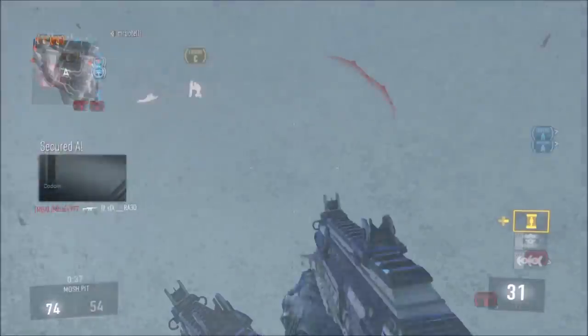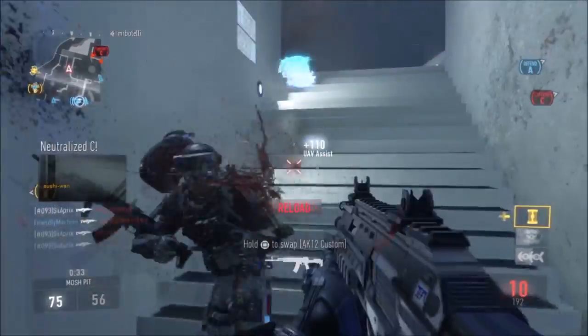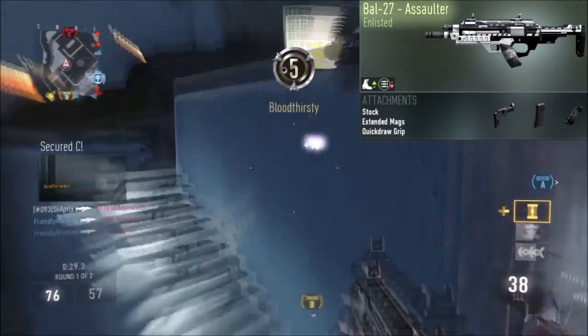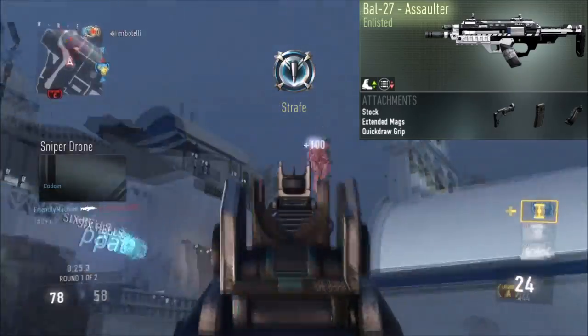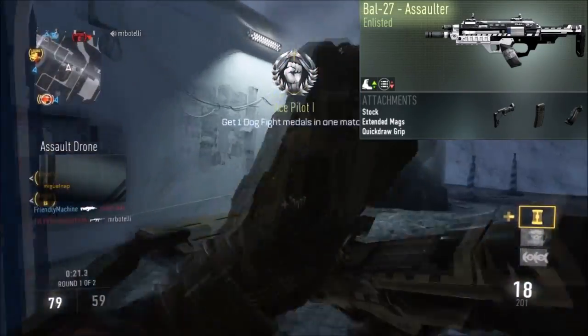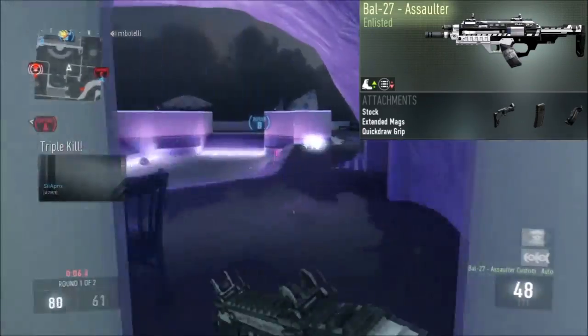So today what we're going to be looking at is the BAL 27. If you can see on your screen right now, it is the BAL Assaulter — the enlisted variant. I know there's like the Carbon and stuff like that, which is also a very good variant, so if you have any variants like the Carbon or the Assaulter, I suggest using them for this class. On screen today we have got the BAL 27 Assaulter.